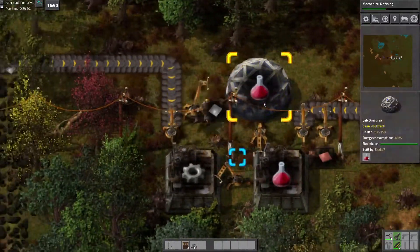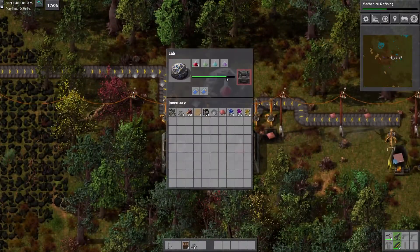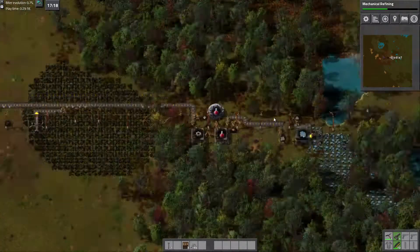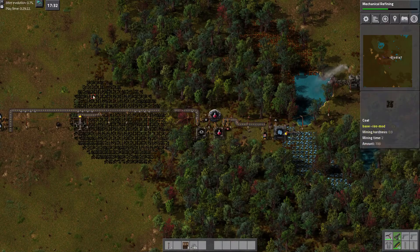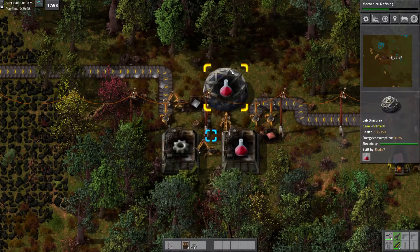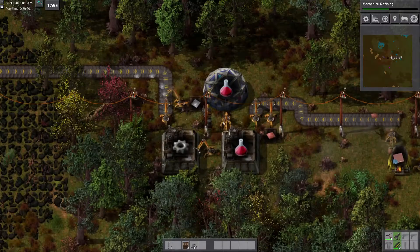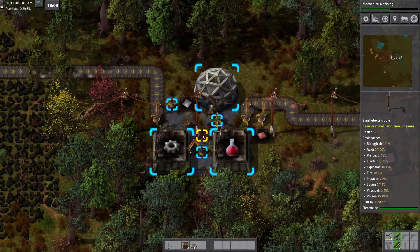For obvious reasons, this isn't going to be able to stand much longer — we need mechanical refining. We need to beeline. I went with normal ore distributions, but I've gone with massively expensive tech trees. The tech later on is going to cost us, I think, orders of magnitude more resources.